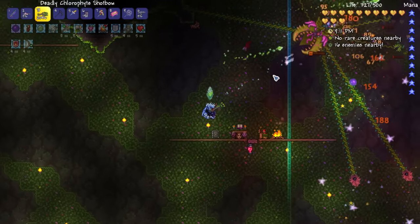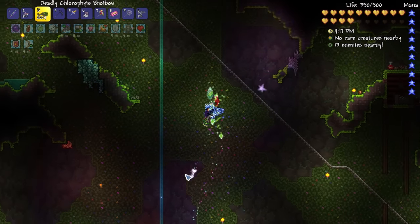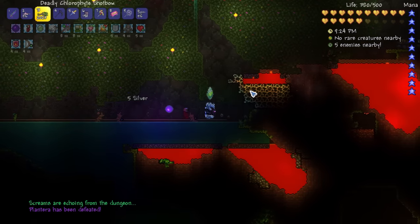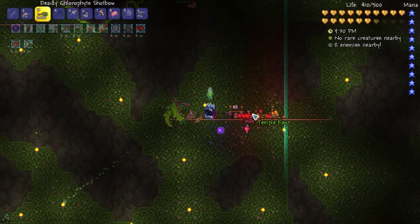You do not want to get close to it. I usually try to run around in circles around it, but as you can see the chlorophyte shot bow is just amazing at getting rid of Plantera. Was that even tough? That wasn't even tough!